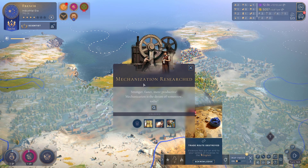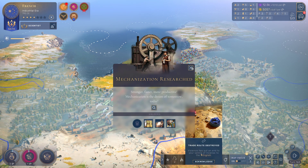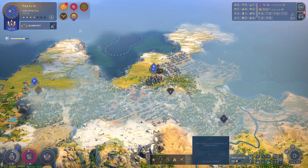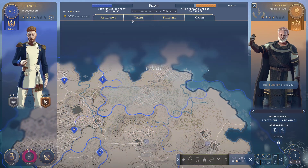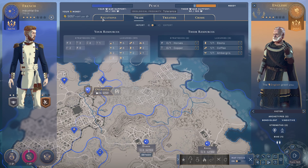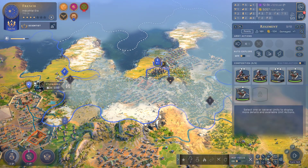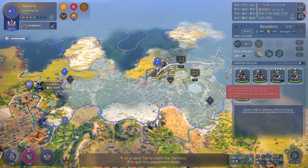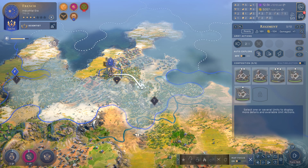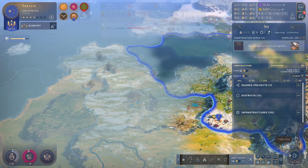Here's the next important thing: Mechanization. That actually does give access to the factory, which yields a whopping two industry per worker - that's huge, that's really great. Unfortunately, we are losing some trade here with the English, and apparently that does create a grievance. Now that we have got this area here, let's actually reclaim it. Down here is fine with the exit to the river there - yeah that does look good. Let's build - that should only take a turn.